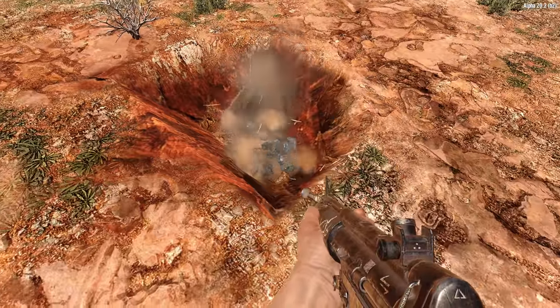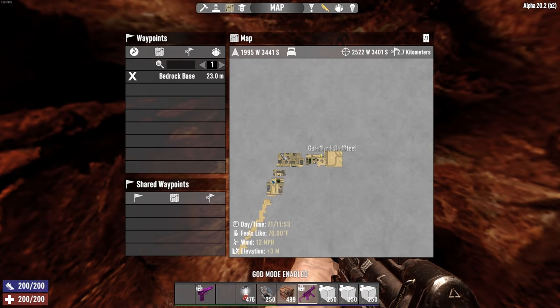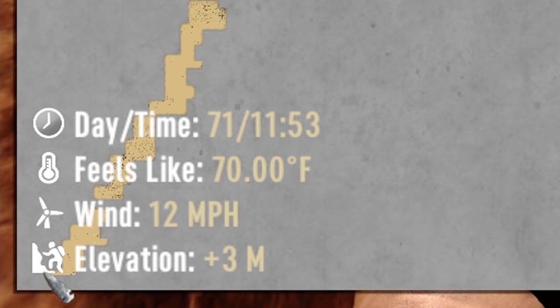The minimum dimension of the shaft will be 2x2, dug all the way to bedrock. You can check your progress by looking at your elevation in the map. Bedrock will be level plus 3.